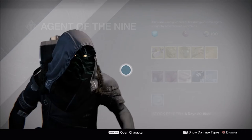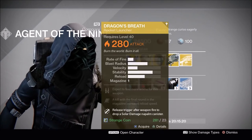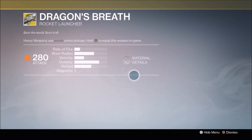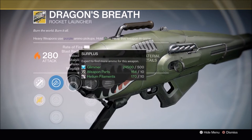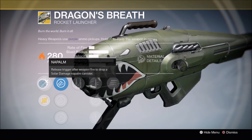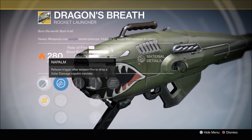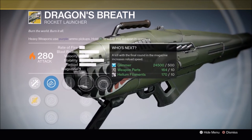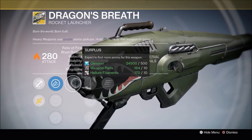Alright, drumroll please. He is selling the Dragon's Breath Year 2 this time. For those of you who don't know, it has been completely revamped to shoot napalm rounds, which literally just cover the ground in this crazy fire. So this is more of a fun weapon — I wouldn't say it's a necessity. It's more of a collector's item.